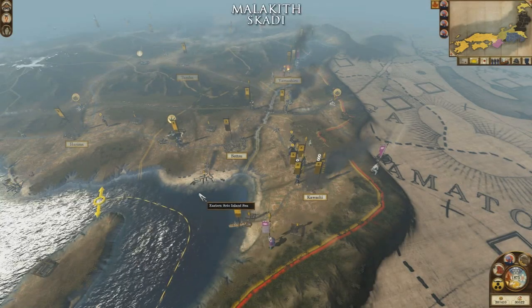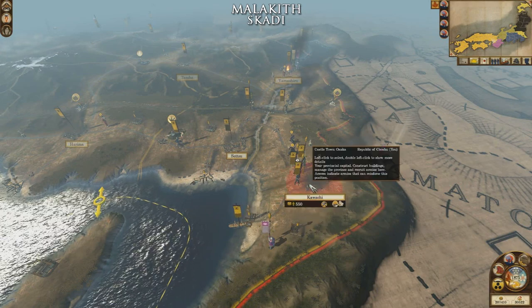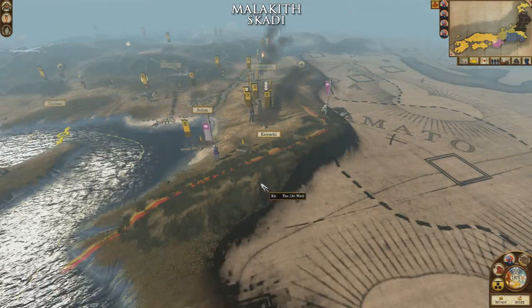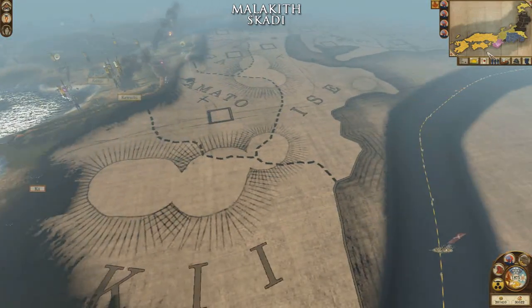Hey guys, Malekith here with episode 39 of my Fall of the Samurai campaign. Last episode you saw us send a massive army of about 20,000 troops down in Kowachi. This is the start of our war for the Sioux lands, basically this whole little territory blob down here.